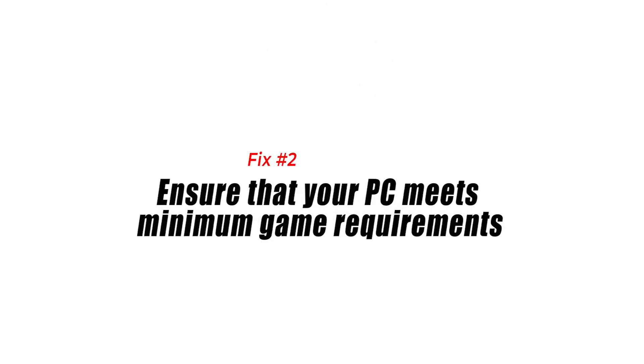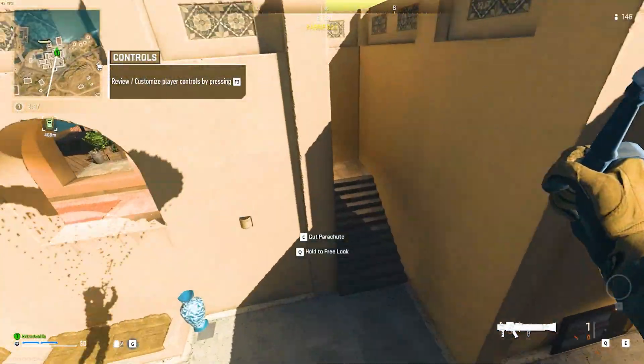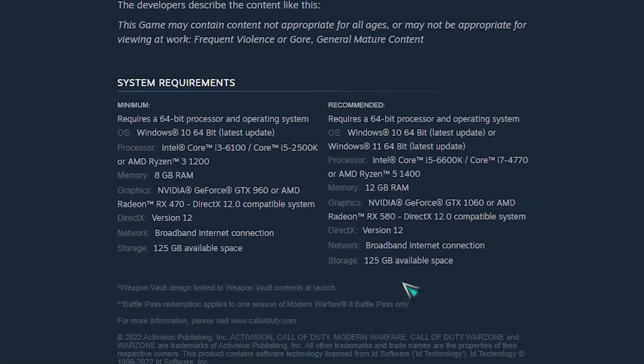Fix number two: ensure that your PC meets minimum game requirements. If your PC is a few years old and running decent hardware, it's possible that it may be straining to play COD Warzone 2.0. Make sure that you check if it meets the minimum or recommended system requirements for this game.